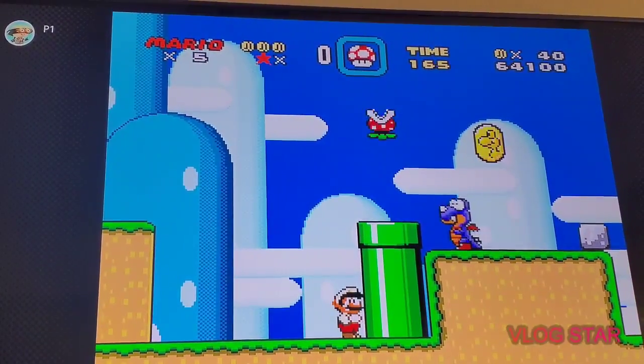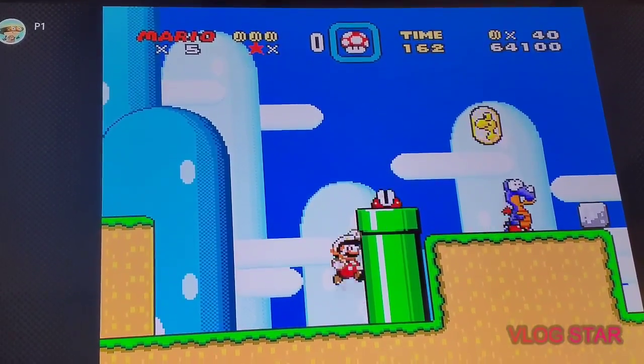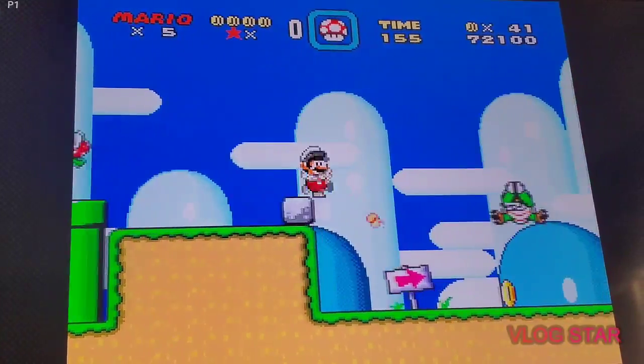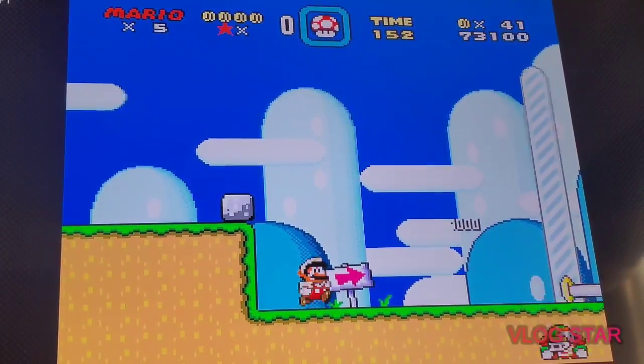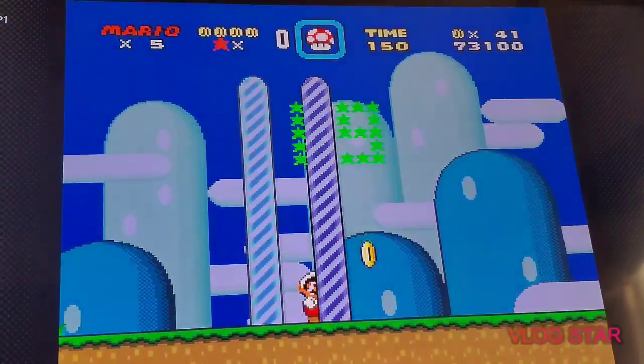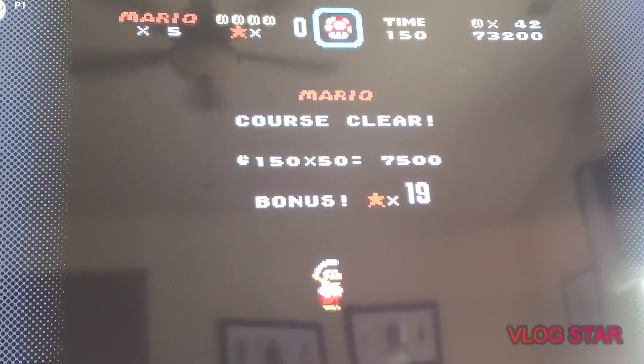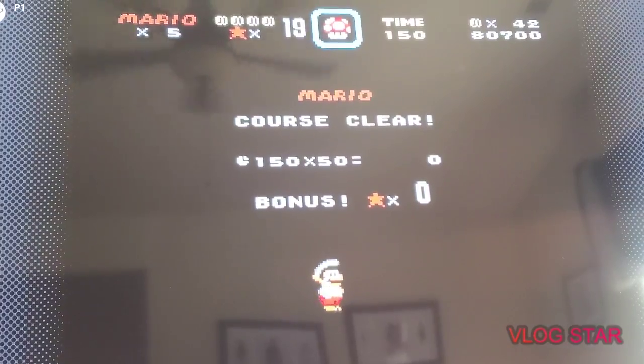Wow, I'm really enjoying this game so far! Alright, secret coin. Charging Chuck — and here we go, that is the first level down! Wow, that was great — what a blast doing that! We got a hit, we got an extra mushroom for another level.